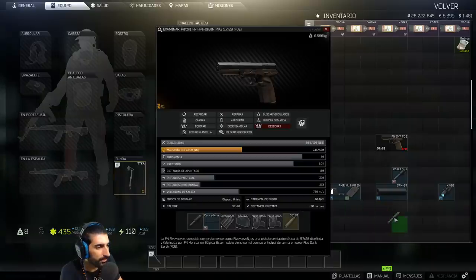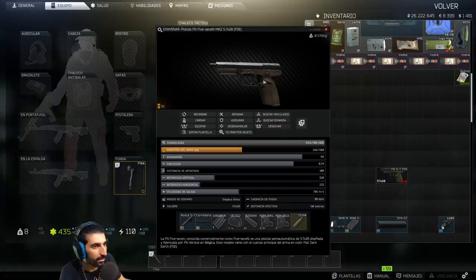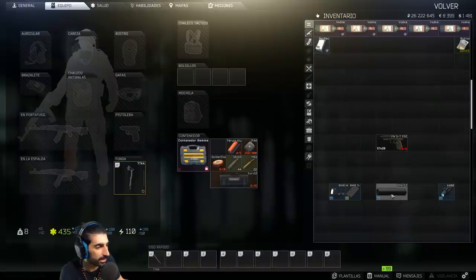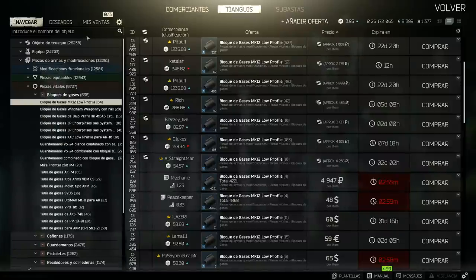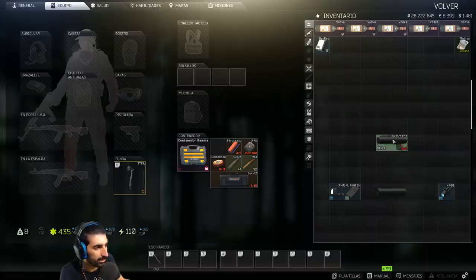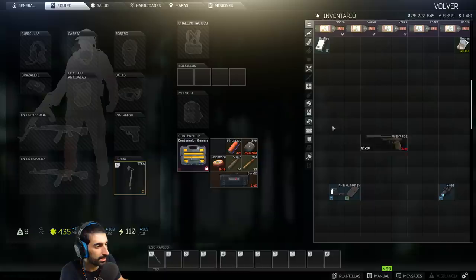We remove the old barrel and install the new threaded one. Now the tip of the weapon will have the thread where we place the suppressor. Search for the suppressor as 'Hemtek SFN' — just typing Hemtek is enough for it to appear. Drag the suppressor onto the weapon and the Five-Seven will now have the suppressor equipped.